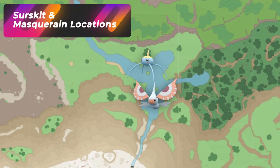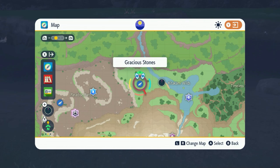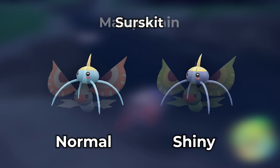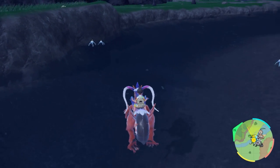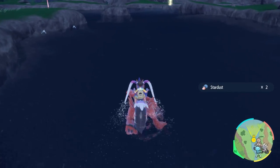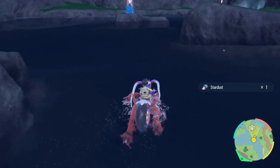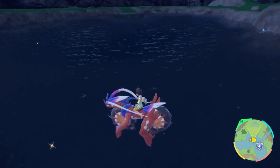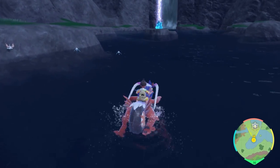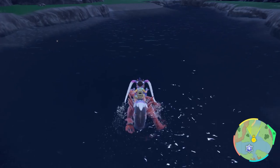The next Pokemon is Surskit and Masquerain. All you have to do is come to the Gracious Stones and make your way all the way to the right where it is by the water area. As you enter the water, you're going to literally just see Surskit and Masquerain — these shinies are pretty easy to identify, very obvious color difference. Pretty much all you have to do is walk up and down in this water area. It's a great hunt, especially if you didn't get it in the base game in Paldea.